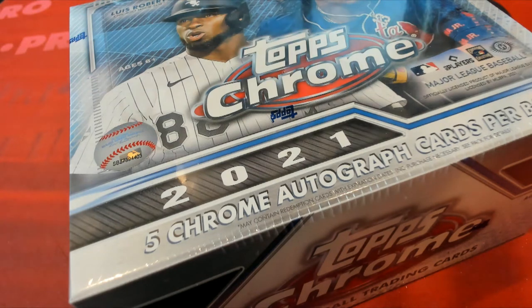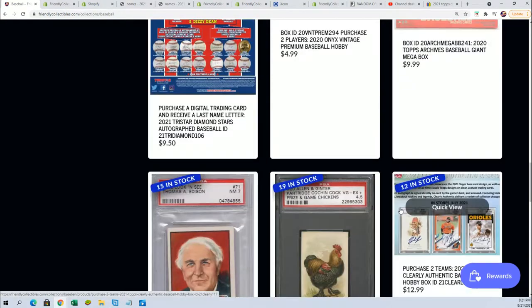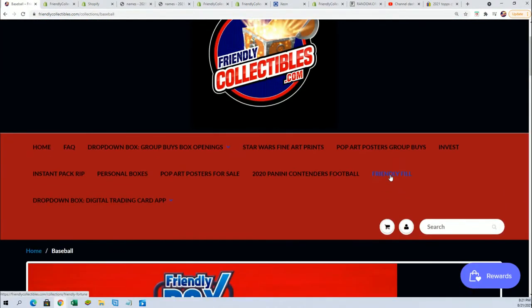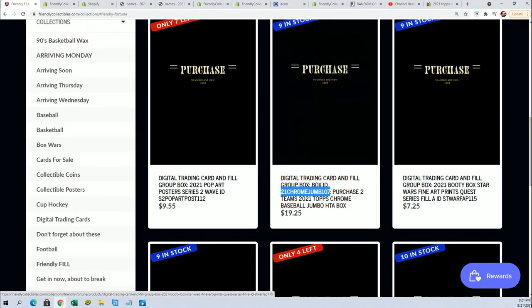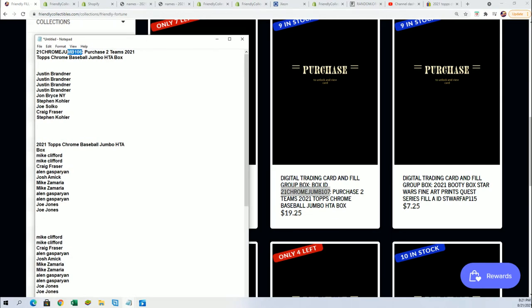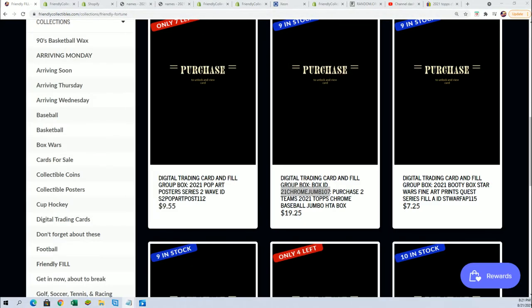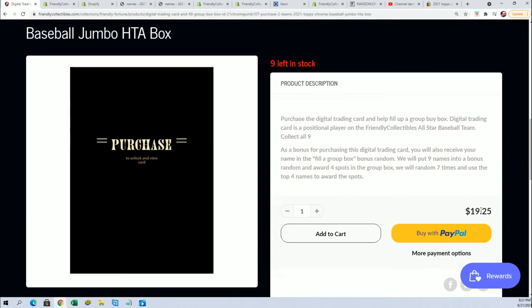Good luck everyone in some Topps Chrome Baseball. We got another box coming up, you can get into that, down to 11 left. We're getting ready to find out right now who wins the filler, and there's even a filler for the next one too. 107 will be coming up, but right now we're going to do the filler. It's the same type of thing for 106, and it's just nine owner names and four winners. The four winners get in for $19.25.